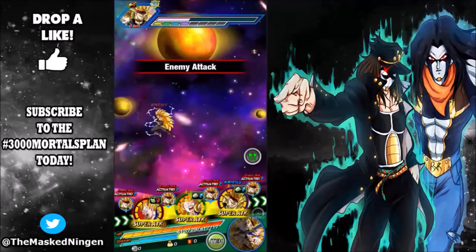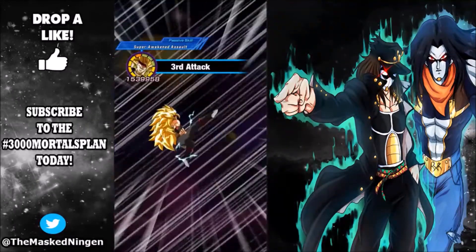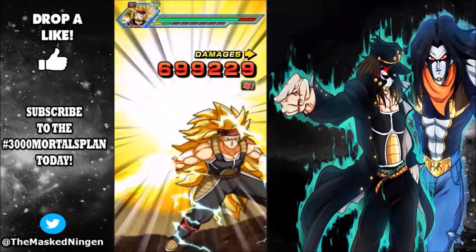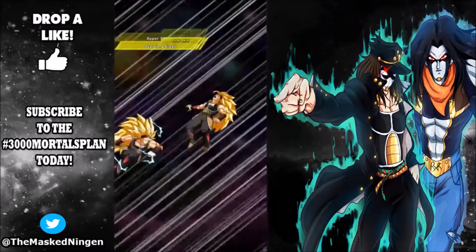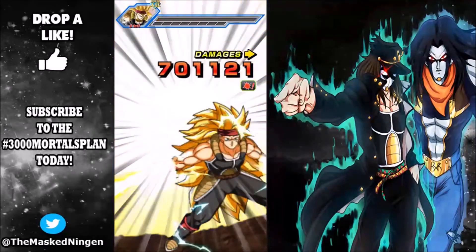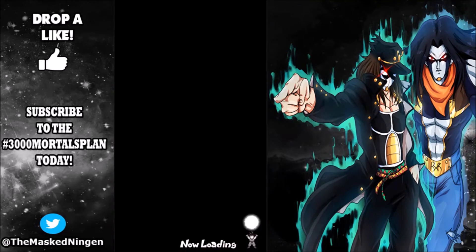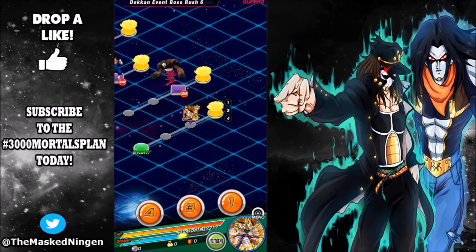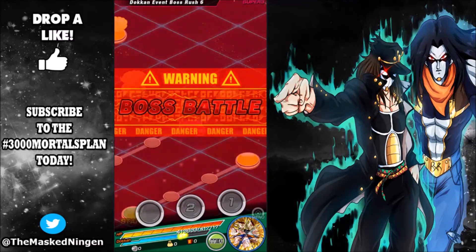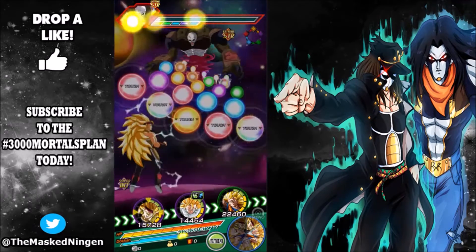I might do one for each of the featured units because there are a lot of unfeatured units that are harder to get. To reinforce why I think it's a good idea to do at least a couple summons on this banner, I'll drop videos over the weekend for all featured units: Super Saiyan 3 Trunks, Sealas, Great Saiyaman 3, Darkness Towa, and the base Xeno Goku and Xeno Vegeta. Xeno Goku, Vegeta, and Darkness Towa are support units but very good on basically any teams they fit.